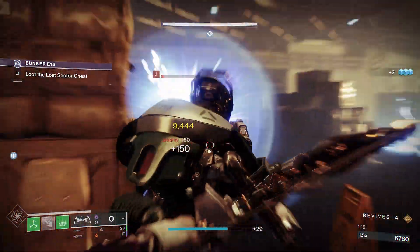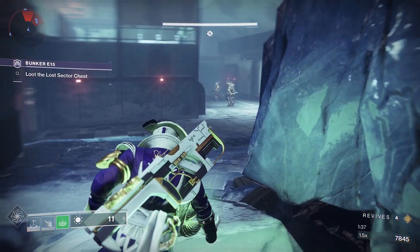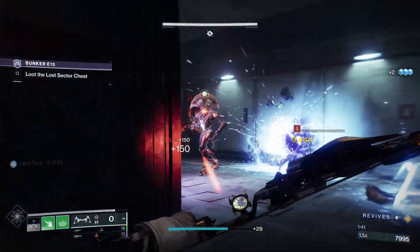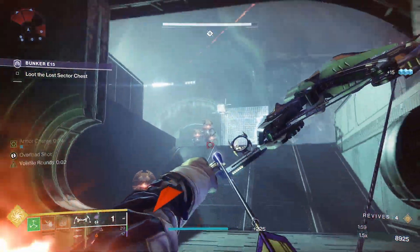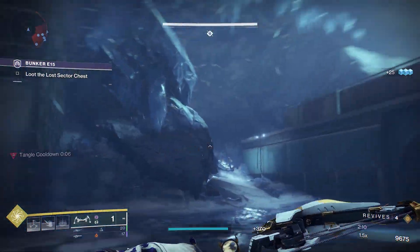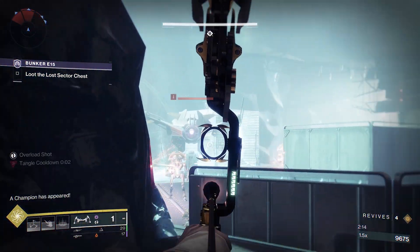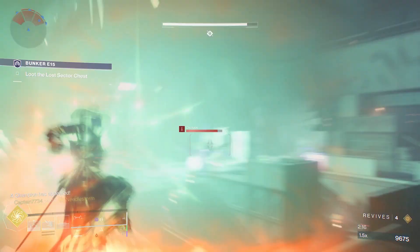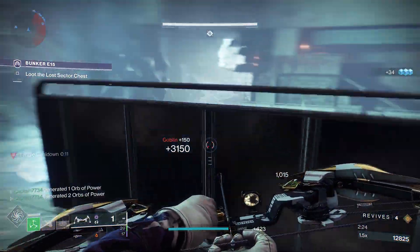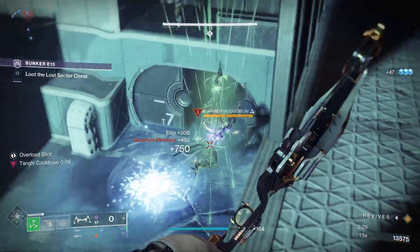Use the boxes to deal with the goblins and the minotaur. Be careful where you stand as the vex will drop pools of vex liquid on the ground that will damage you. In the next area, stay at the back and snipe at all the goblins. You can then push forward to the doorway on the other side and snipe at the adds up on top of the ramp. As soon as you see another wave spawning, turn around and jump up onto the top of this wall. Use this corner to get rid of the cyclops first as quickly as you can as it will one shot you. Be careful to your left as there will be a sniper above you, but once you get rid of it you can use this high ground to dispose of the remaining adds.